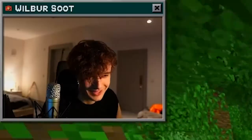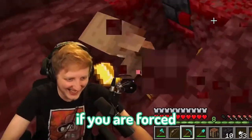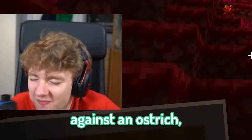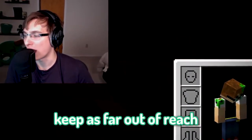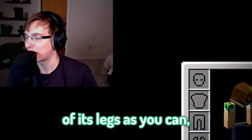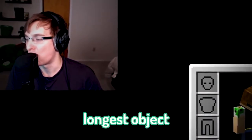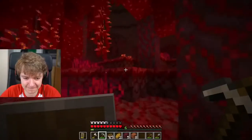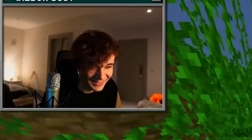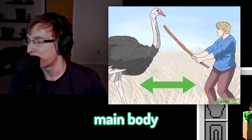Use a long weapon. If you are forced to defend yourself against an ostrich, avoid close quarters combat. Keep as far out of reach of its legs as you can. Use the nearest, longest object that could be used as a weapon. There's a side note here: if you have a gun, aim for the ostrich's main body.